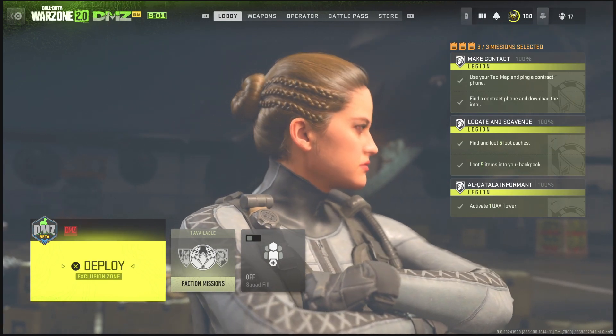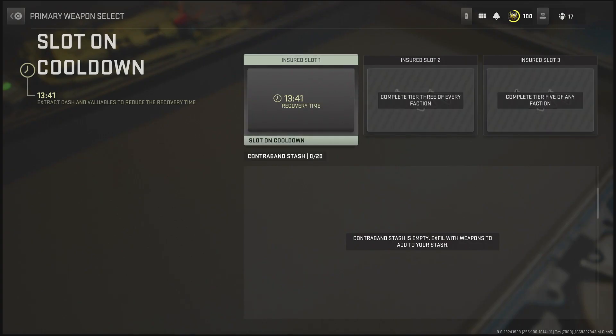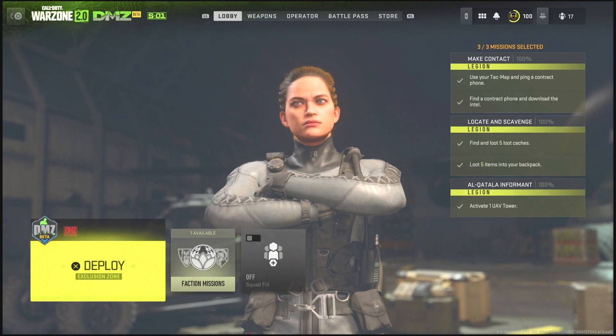To start this, what you guys want to do is go over to the DMZ game mode, go to your weapons, and put in whatever weapon you would like in your insurer slot. If you guys have died with it like I did, you will have a recovery time, so whatever weapon you put in the slot, make sure you do not die with it.